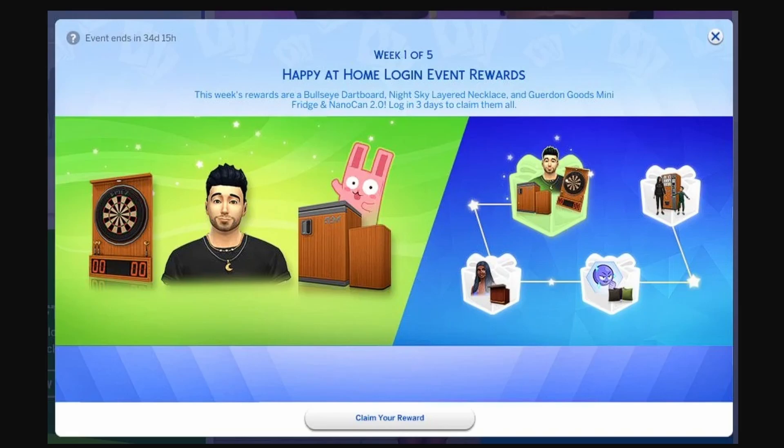The Daily Rewards are divided into weekly sets. As we can see by the screen grab here, it says Week 1 of 5. Each week, you'll have several days to log in and claim a new item. If you miss a day, you won't have to worry — you can still unlock the remaining items for that week as long as you log in within the time frame.